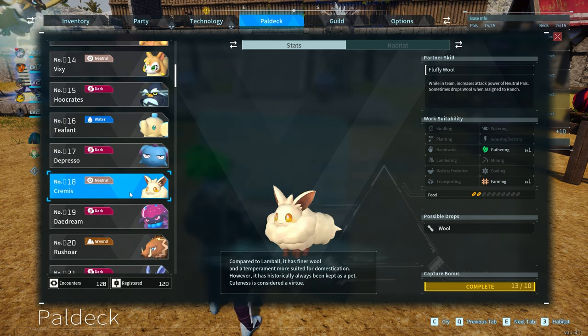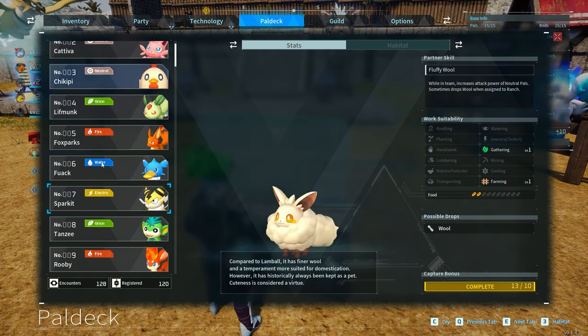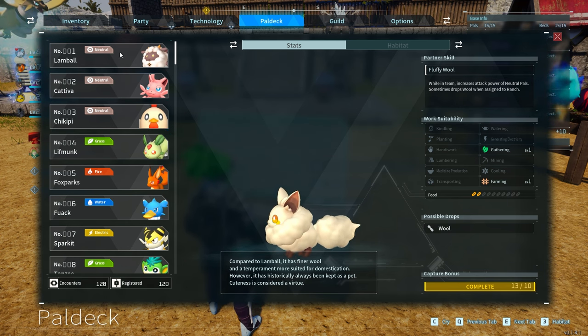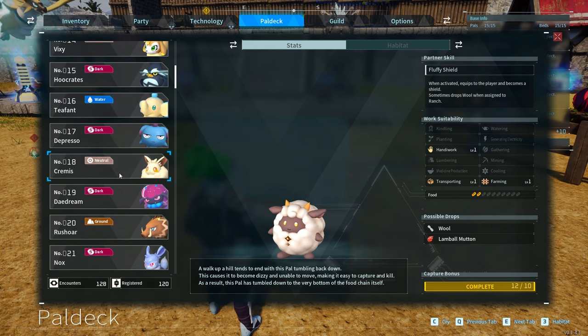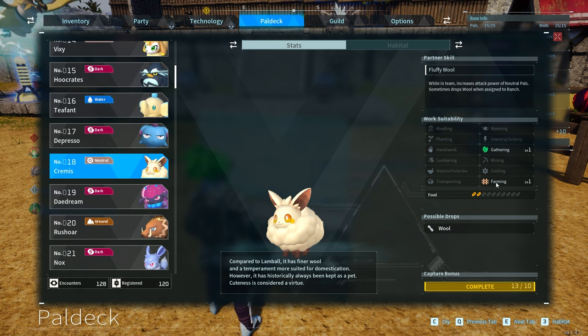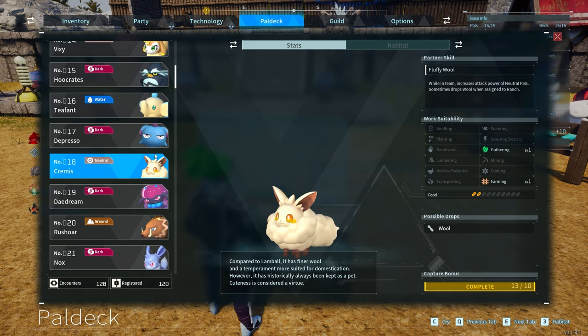Next up on our list is Cremis. Cremis increases the attack power of pals, but the big thing is this guy is also going to drop wool. Even though the Lambball at level one is slightly better — because Lambball will also transport as well as farm, whereas Cremis only farms and gathers a little — the Cremis is next on the list by pal number. I'd still recommend the Lambball over the Cremis since the wool is useful but not as great in comparison.